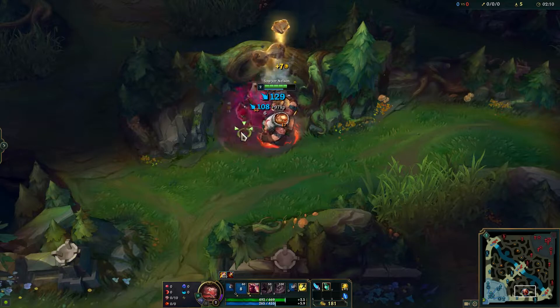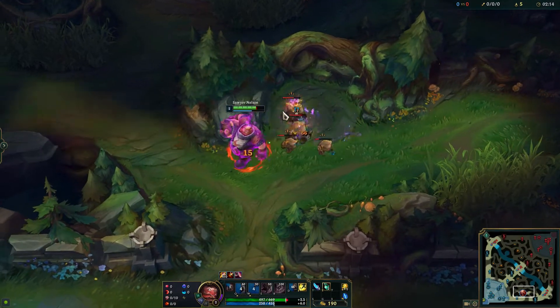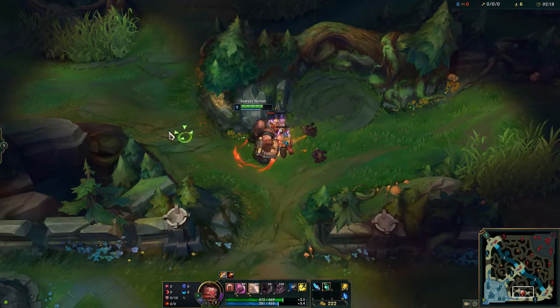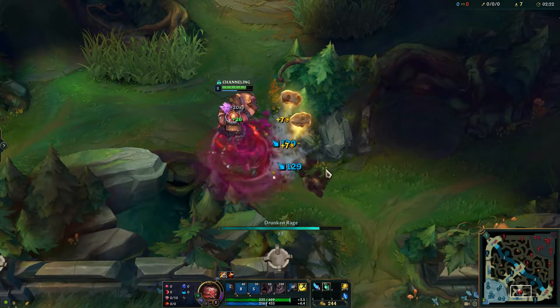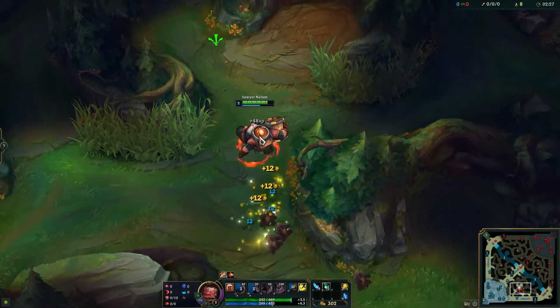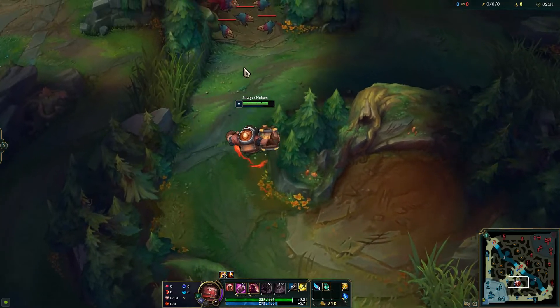Avoiding the damage is usually going to be your better bet with Gragas since your full clear is so slow anyway. Saving one or two seconds versus saving as much health as possible isn't going to be as worth it. I pull these small golems and then auto them, and kind of stand still — if you immediately move to the raptors you'll de-aggro the small golems and they'll reset, so you won't end up killing them.